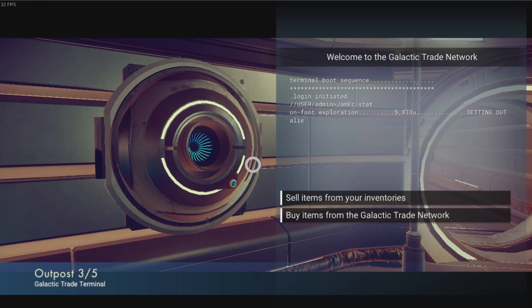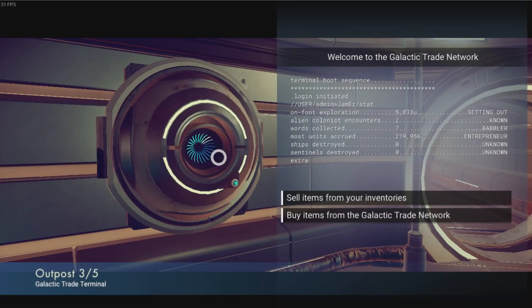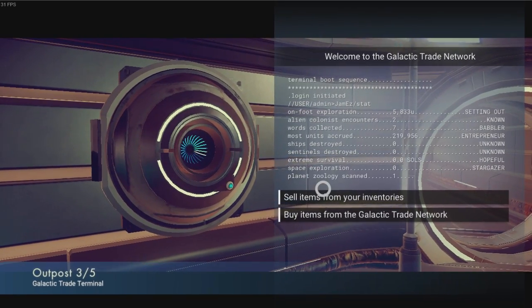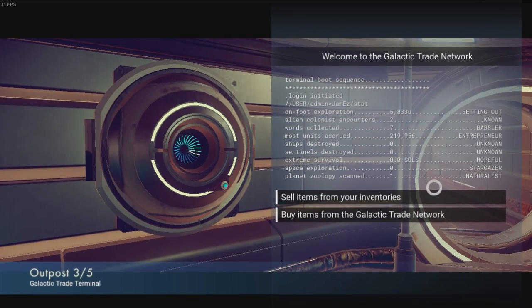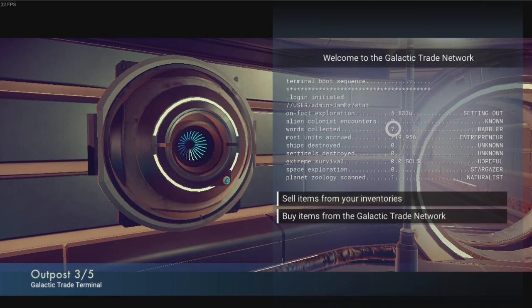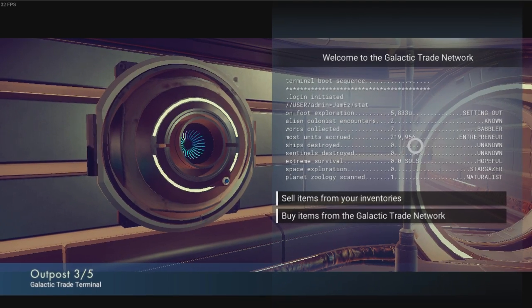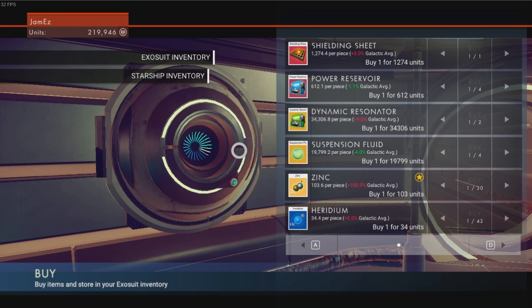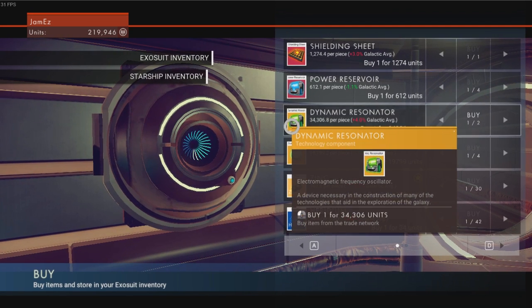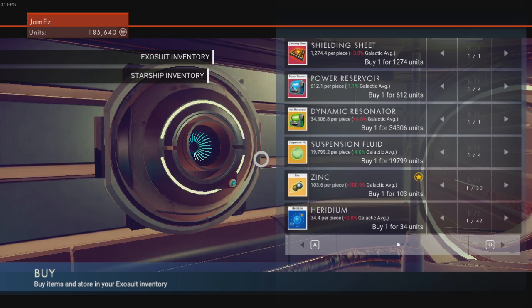Anyway, this is called Outpost 3 out of 5. So is there another 2 that we haven't seen? Here are actually some stats of your journey so far: how many words you've learned, how many alien colonists you've seen and stuff like that. Always from the first space station that you visit, you'll see a dynamic resonator, which is what we need. It's a little bit expensive but we can afford it.